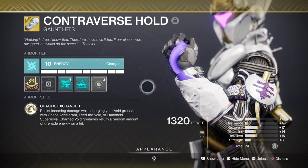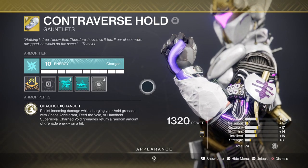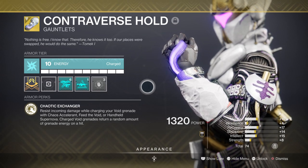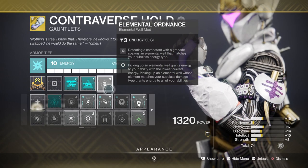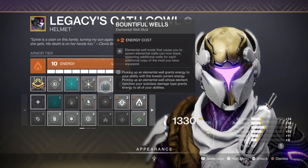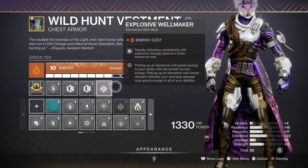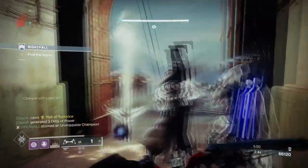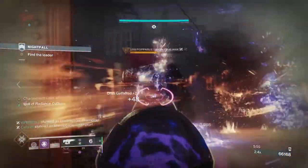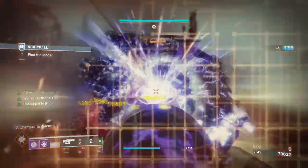Just alone, your grenades can pull off some hefty numbers that will be enough to weaken or outright kill any champion caught within them, while also granting new grenade energy back. To make this build really work in your favour, mods such as Elemental Ordnance, Bountiful Well, and Explosive Wellmaker will be fully used to support the build even more. The plan is to use the wells created by grenades and Telesto to support abilities when low, but also grant protection via the Protective Light mod for guaranteed protection.